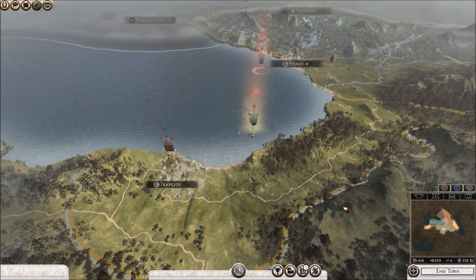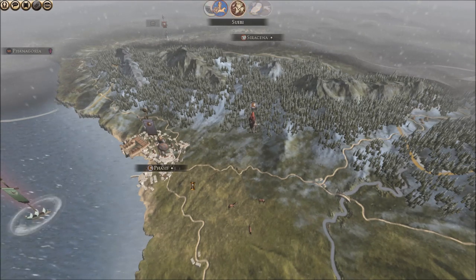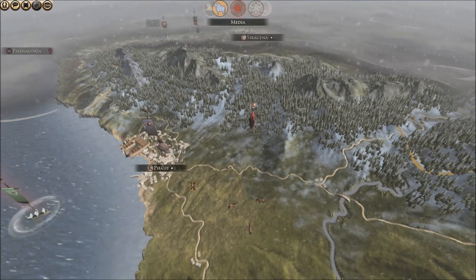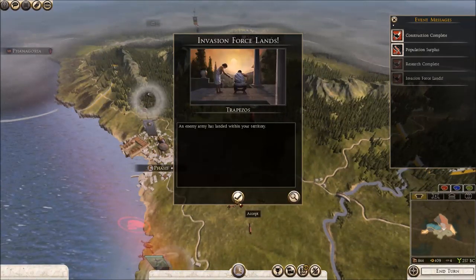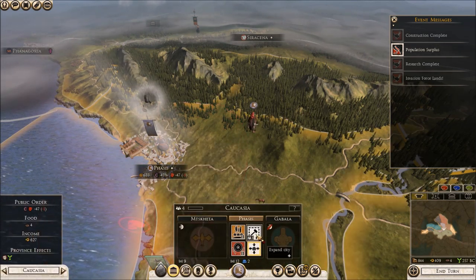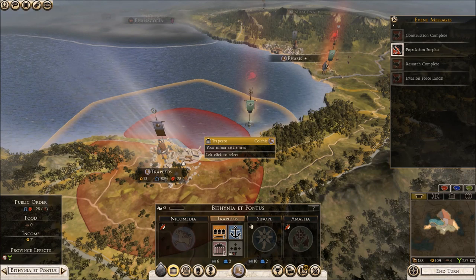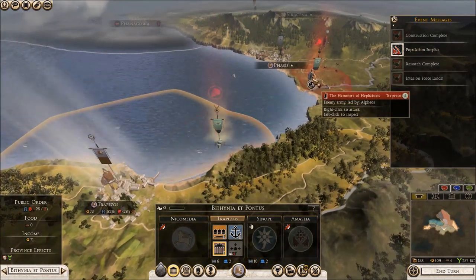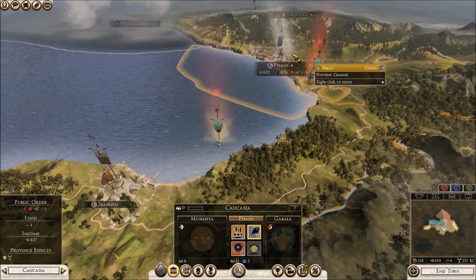Let's see what happens next turn. We'll spend our money on the Hellenistic conversion building - that's gone down to minus two now, which is good, and it will eventually zero out. So we've got to wait for things to finish building, but our garrison is still very strong so it shouldn't be a problem. We need to sort out public order at the moment - let's put the priestess character in there. We need to go the civic route now: get more money, sort out public order, we've got enough military means to a certain degree.